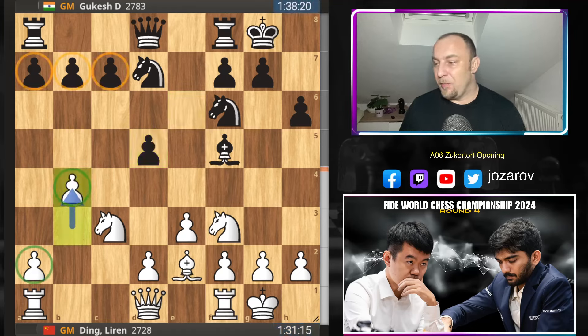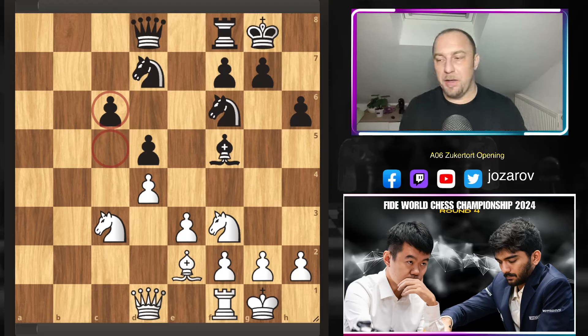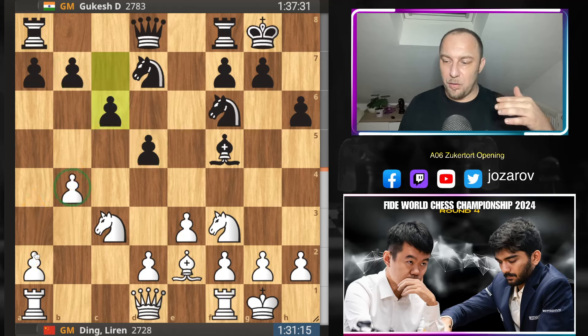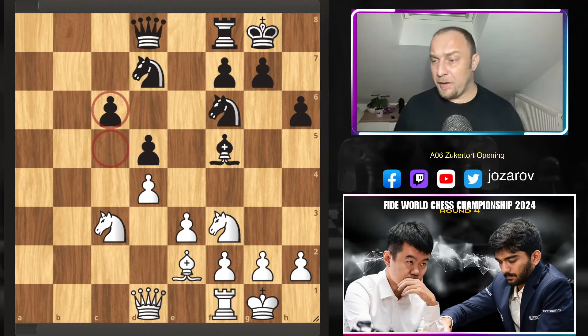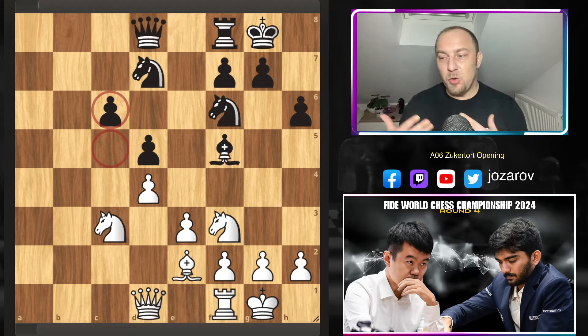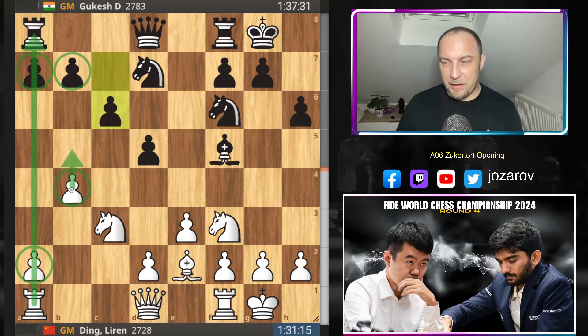Ding goes immediately into the minority attack idea. The minority attack is an attack in chess where you try with fewer pawns to attack more pawns against your opponent. After c6, the idea of b4 by Ding is to maybe trade off these pawns, and from white's perspective reach a position with a backward pawn on c6 and a weak square on c5. This is the positional idea of the minority attack — trying to break and enter with b5 and create weakness on c5 and c6.